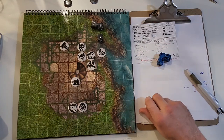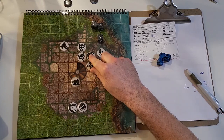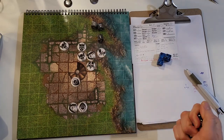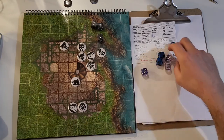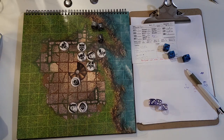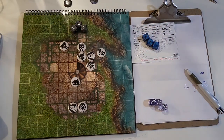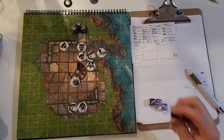Now we've got the cleric. He tried to shove the dog earlier and missed, so now he's going to try and bring down his mace — just a straight up attack. He's got a mace skill of 12, rolls a 10 — that is a hit. The dire wolf will try to dodge with an 8; needs an 8 or less and does so with a 6. These dogs are dodging everything. Let's fast forward and get to the ranged attack.